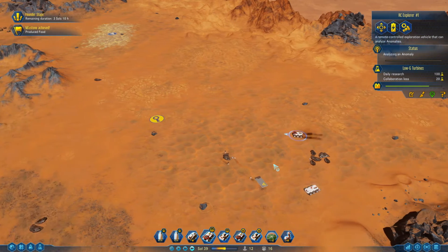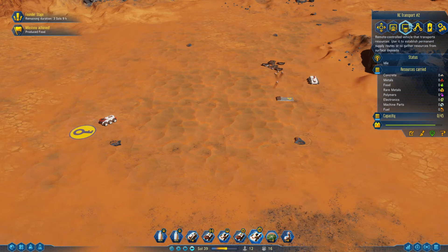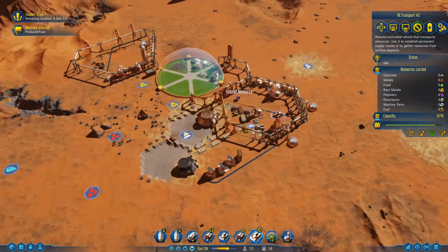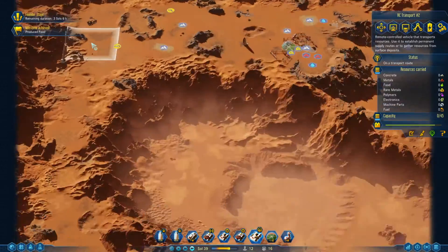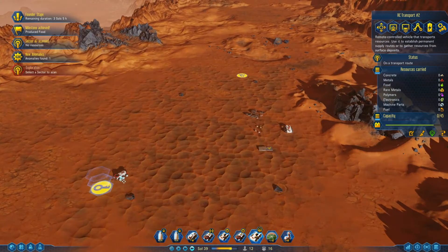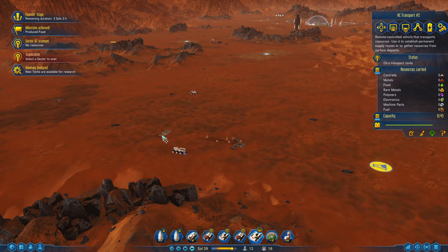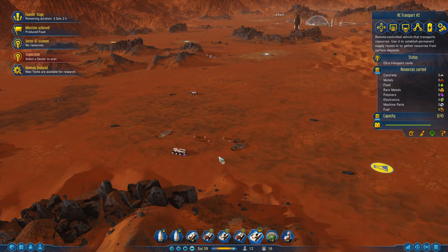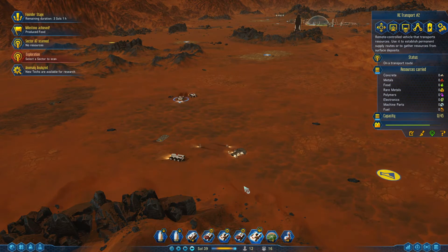If I place a metals depot down and open these mining drones, they're gonna mine all of this area. This guy — let's go scan something. Right-click to scan: this is your RC Explorer. Now what this lets us do is load those resources back out and deposit them. Because we set up a transport route, it's gonna scoop up what it can, take it back, come back, take it back — and meanwhile these mining drones are going to continue mining this deposit.